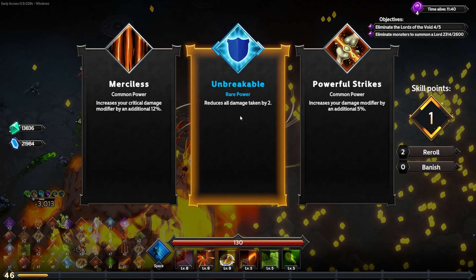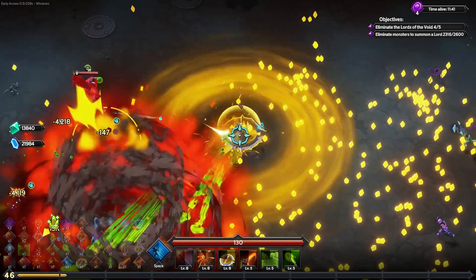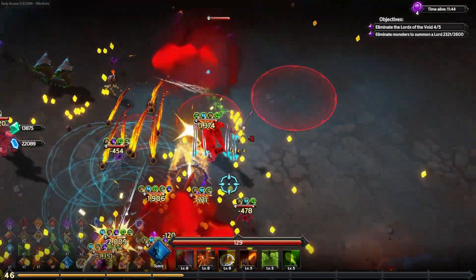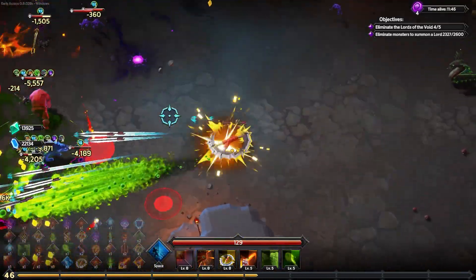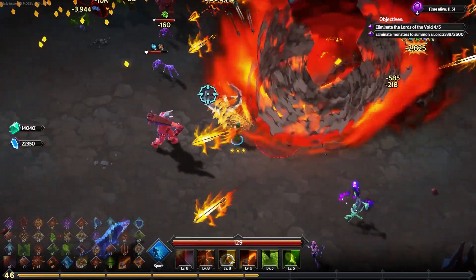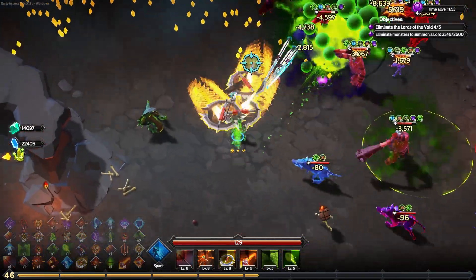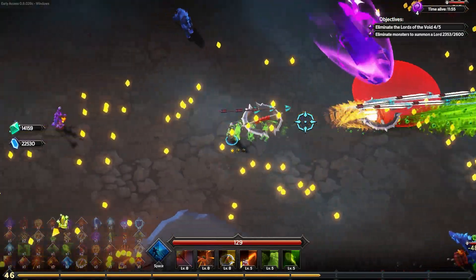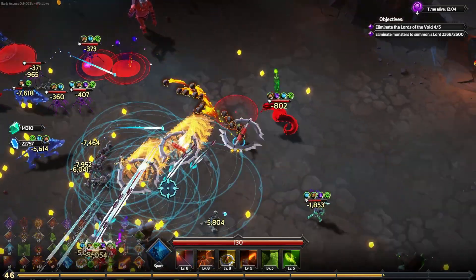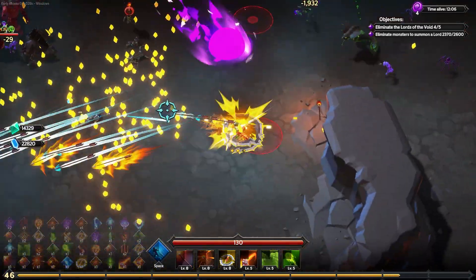Reducing all damage taken by two might not be awful for us — it's rare, I'll take it. Now we have a flat reduction of three on all damage. I only took two damage from the bomb guy. Getting like five flat damage reduction would make the bomb guys basically inconsequential. They're annoying and hard to dodge, especially when you're slow. This guy is supposed to be fast, but I'm slow because I greed for damage.